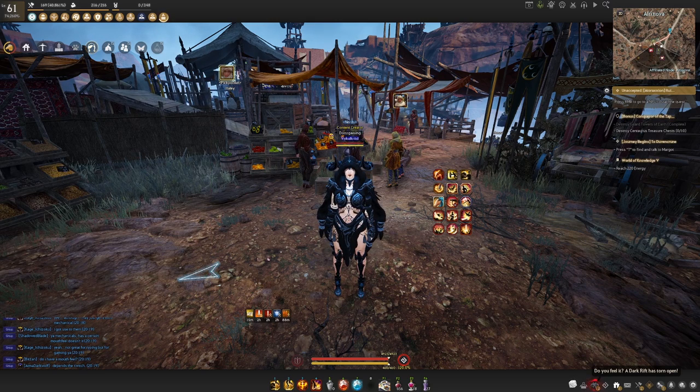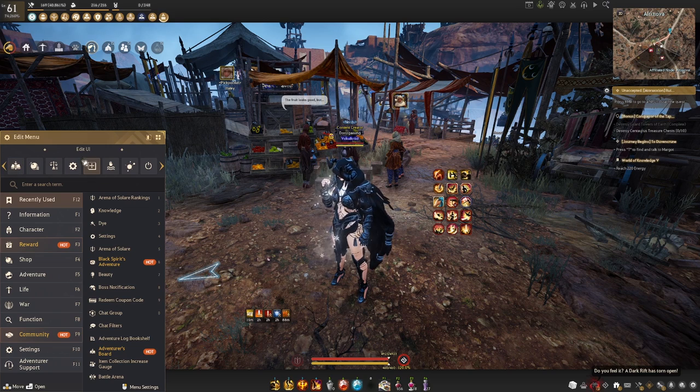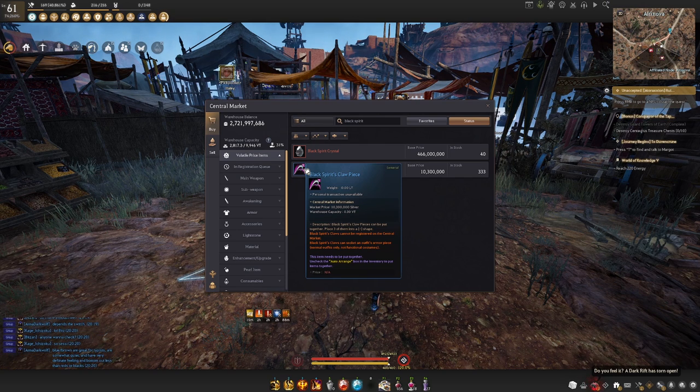Now, talking about how to actually put this crystal in your outfit — you're going to need a black spirit claw. Go to the marketplace, search for black spirit, and you're going to see the black spirit claw pieces. Buy three of these, put them in a line in your inventory, which will show a plus sign on the bottom left so you can combine them into the black spirit claw.